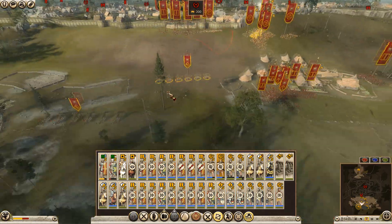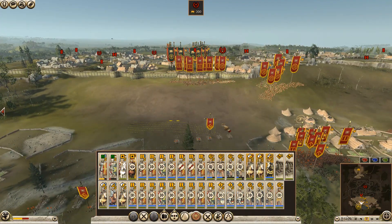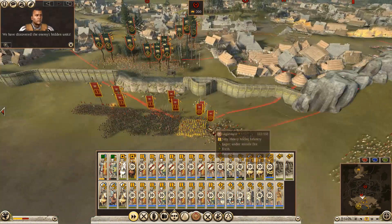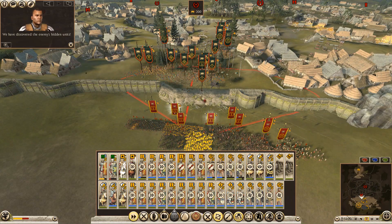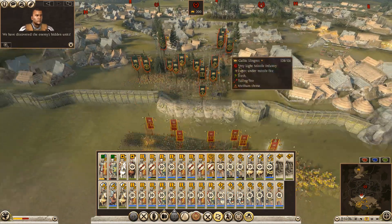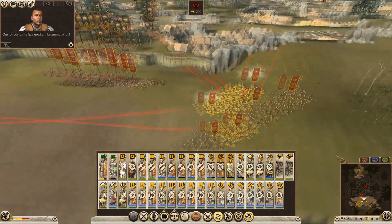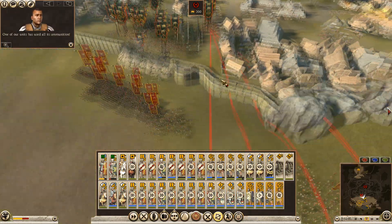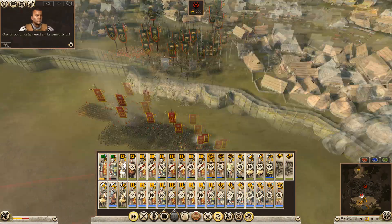Here we go, here we go - cav recovery. You guys shift your attention to those. In fact all you guys, really start to pour the fire in. You guys pull out so I don't hook you by accident.